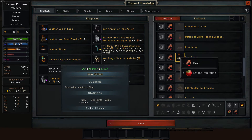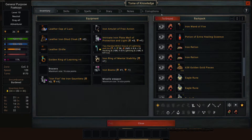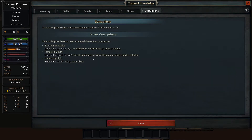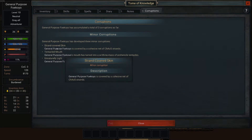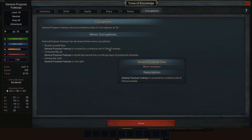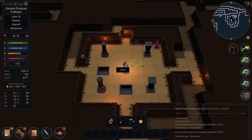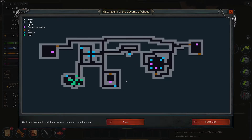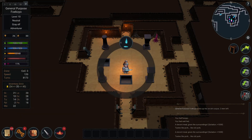Eat the orc. Let's check out my corruptions. My mouth has turned into a writhing mass of tentacles — I'm hideous, I look like a mind flayer. It's hard for me to cast magic now. Chaos strands — a cohesive net of chaos strands. That probably means I pick up more corruption. Now it's a real race. That was the maze — shouldn't have went there.